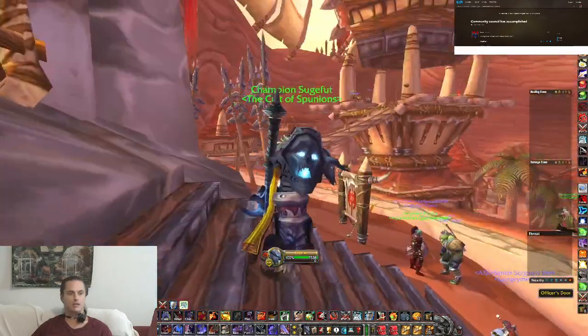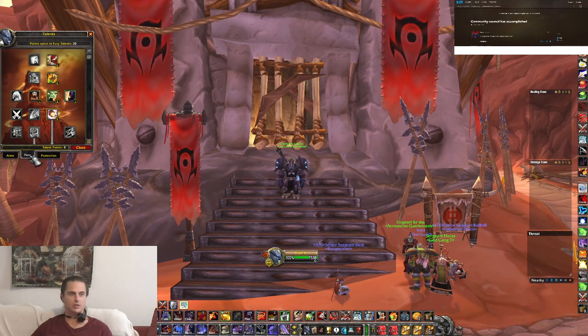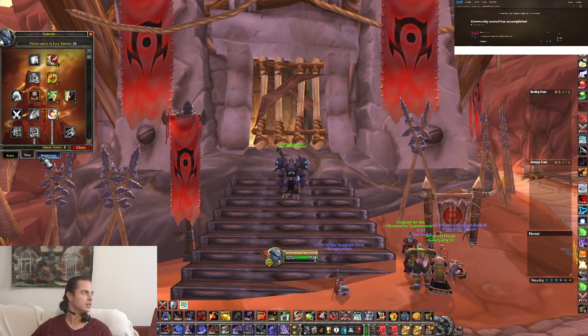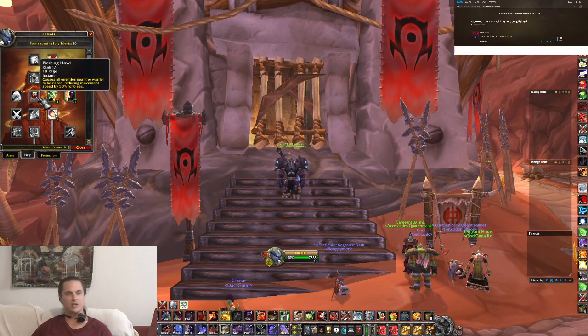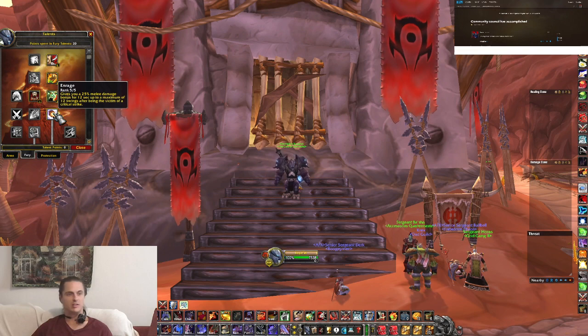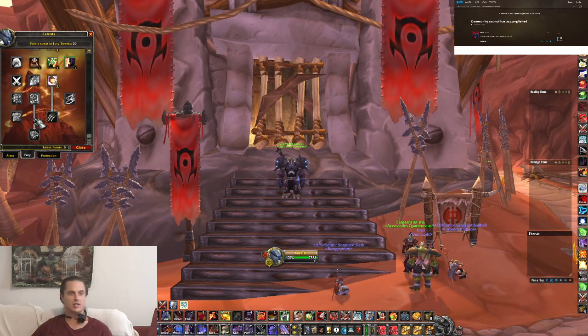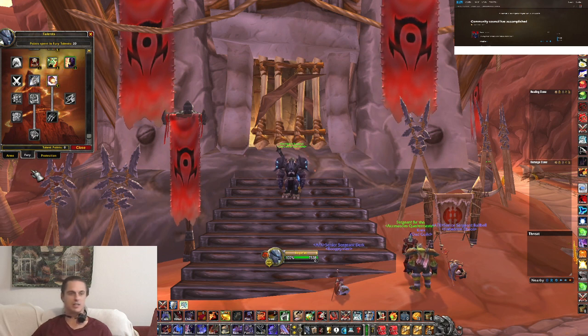Alright, so FuryProt — let's take a look at talents. Ignore all my talents that are on, obviously. So for FuryProt, you would pretty much go down the Fury tree: Cruelty, Unbridled Wrath, Improved Battleshout 5/5, Enrage, Dual Wield, Deathwish, Flurry 5/5, Bloodthirst. I don't even know if you would use Improved Execute or not.